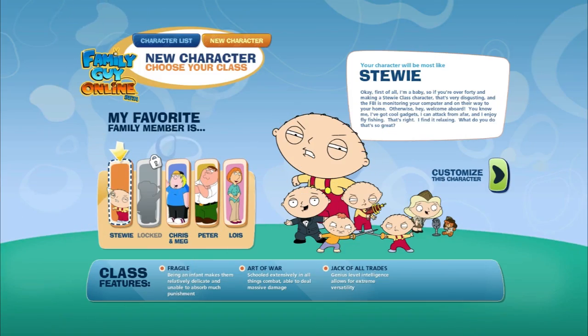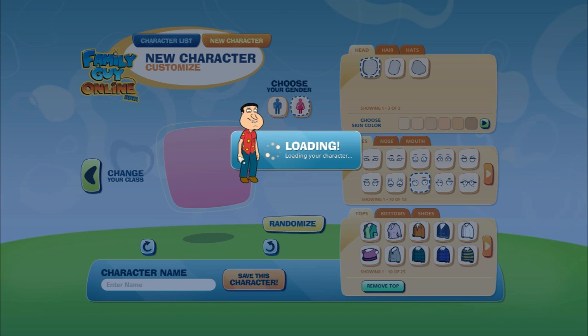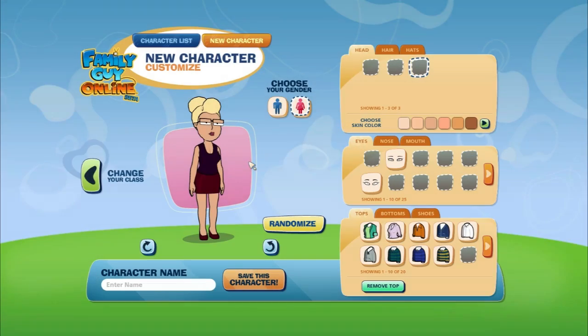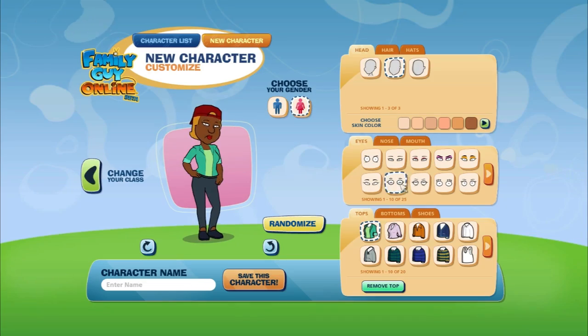Character creation in Family Guy Online is a little bit different than we're used to. Most of us play MMOs pretty much on a daily basis. In this case, you don't pick a class or a race — you pick an actual family member, then you build it from there. Each family member has a male-female counterpart, and really all you're determining is whether or not you like a certain body build or whatever.